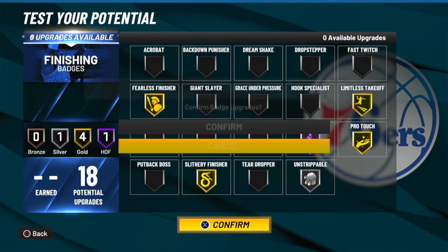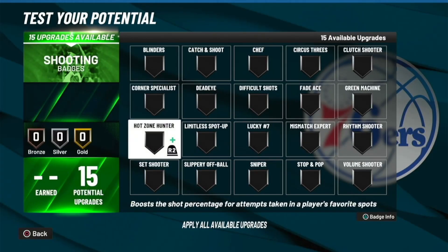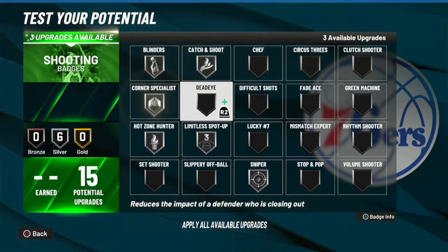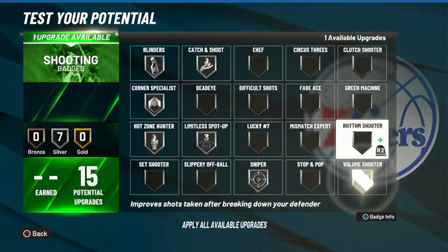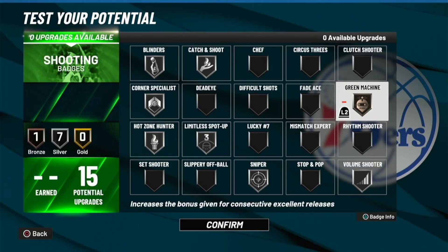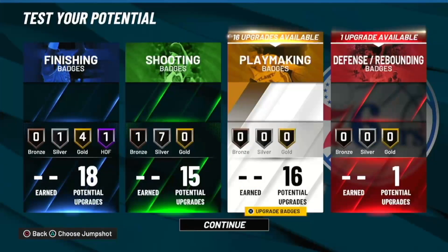Here we go — we're gonna go to shooting now. Ja literally had straight silver badges, so you'll probably go like this. Since I'm not gonna be shooting threes off the dribble, I'll mainly just catch and shoot, so you'll get more that way.